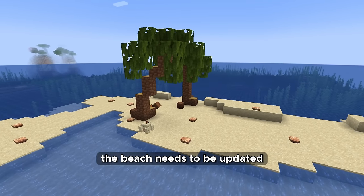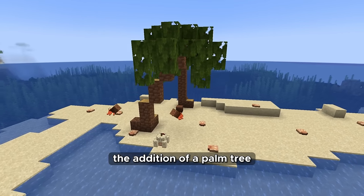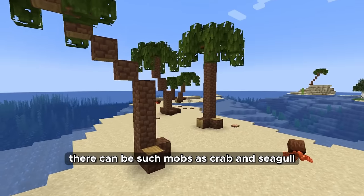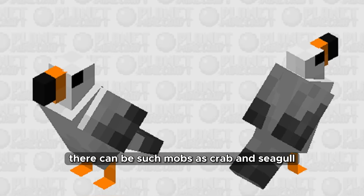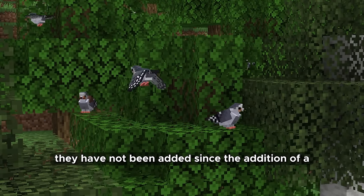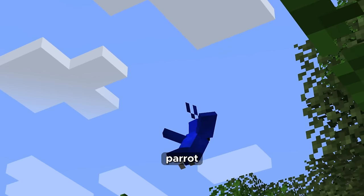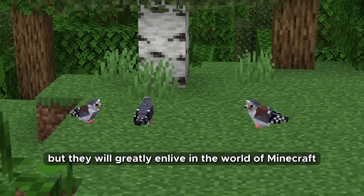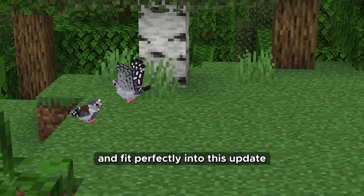As well as the forest, the beach needs to be updated. The addition of a palm tree and a coconut would be a nice innovation. On the beaches there can be mobs such as crab and seagull. And finally the addition of birds to the game — they have not been added since the parrot. Perhaps they will not have great functionality but they will greatly enliven the world of Minecraft and fit perfectly into this update.